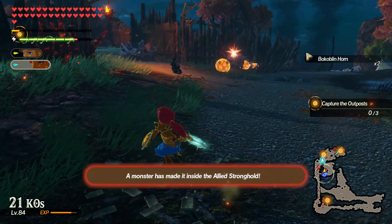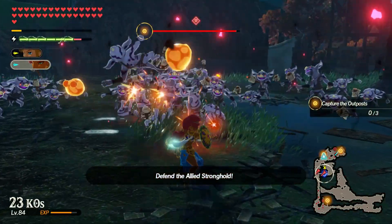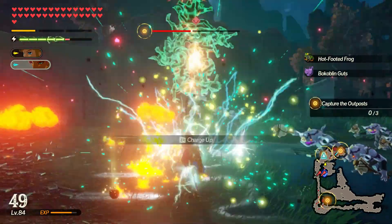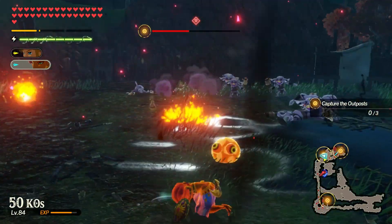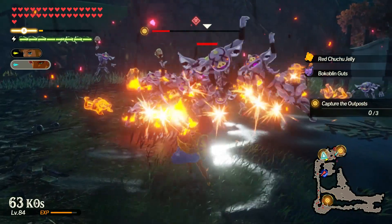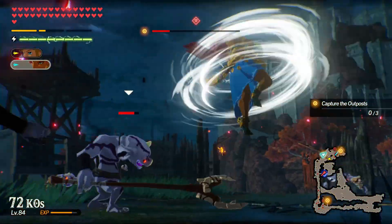For actual combat tips, the first one is to make sure not to cancel out of your strong attack animations early. If you do, you'll miss out on getting the ZR press to automatically charge your lightning gauge, and as Urbosa it's really important to keep that gauge full to stay in the fight. I tend to do this a lot since I always want to get into the next combo as fast as possible, but it's worth it to wait and get the lightning gauge boost when you need it.